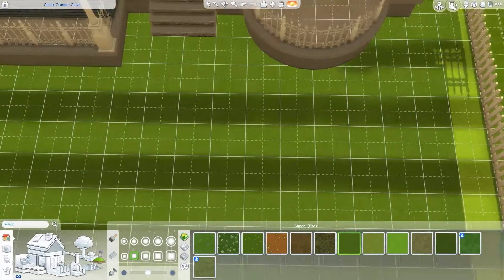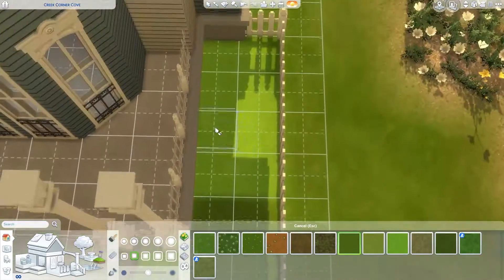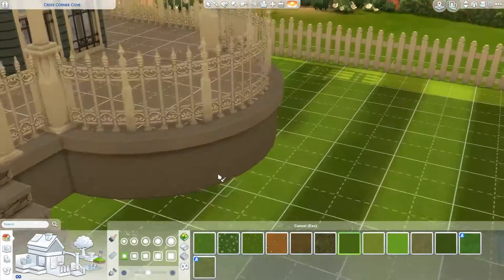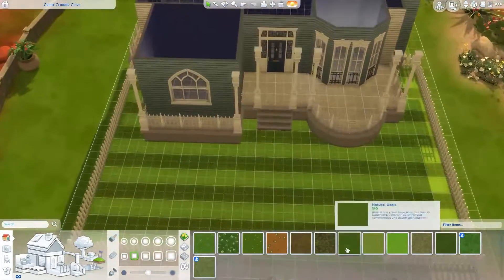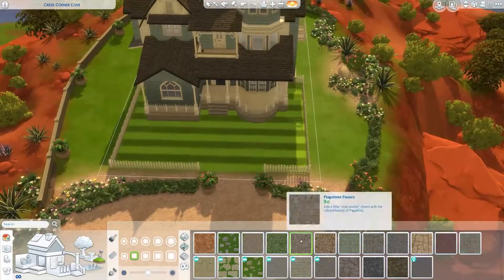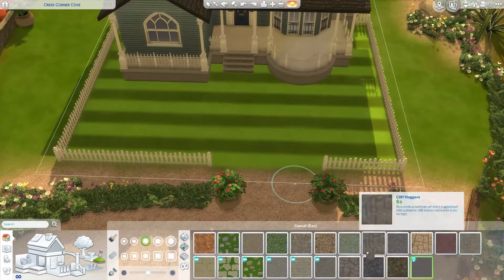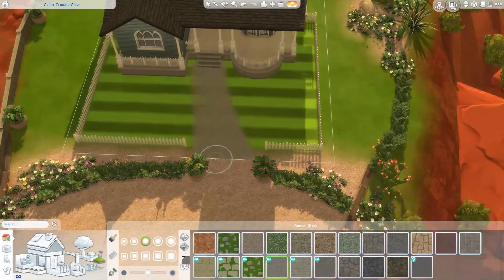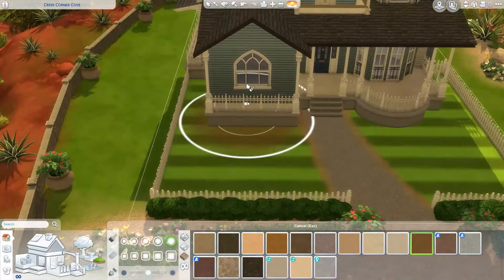Now starting with the front garden — I love how this one turned out. I saw multiple simmers do this already so it's not original content. The first simmer I saw doing this kind of grass technique was Yorkie, who is an amazing simmer, builder, and storyteller. I saw him doing this with one of his modern mansions.